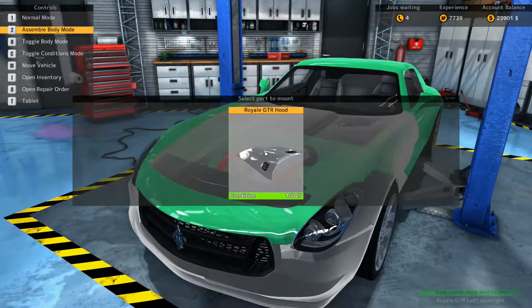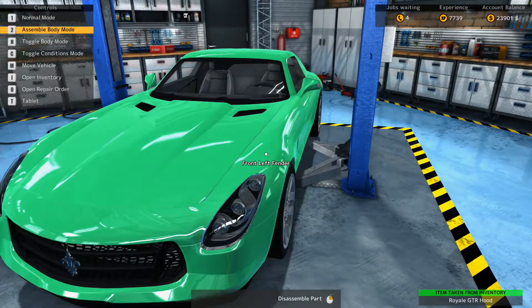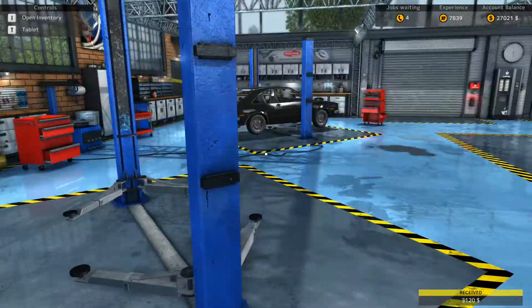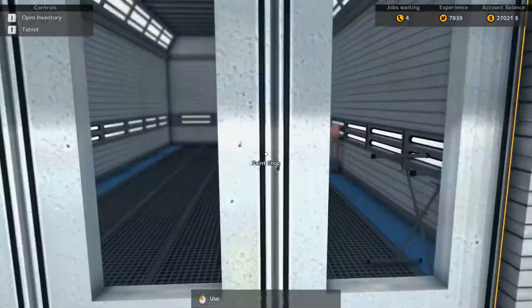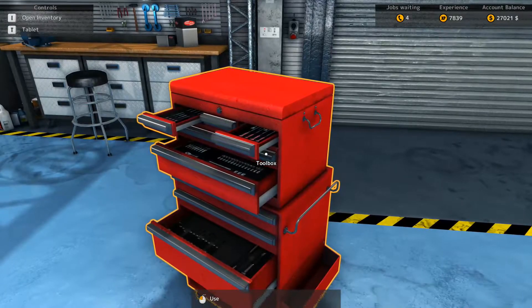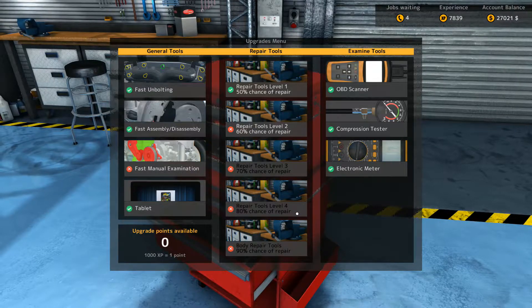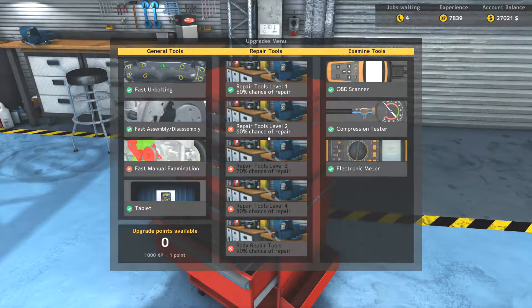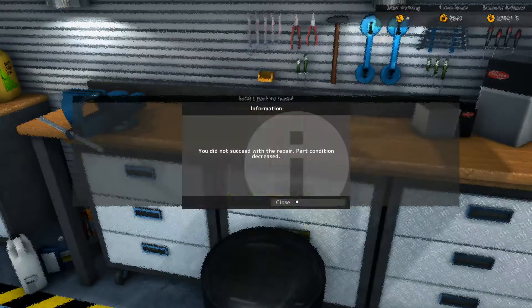Outside of engine work, you can also do body work on the car — you can take different parts off and replace them, then paint the car in the paint shop. You also have your toolbox, which is basically your perk system. The more cars you do, the more points you get, and you can spend those points on talents to repair items, make things disassemble faster, inspect things faster, and things like that.